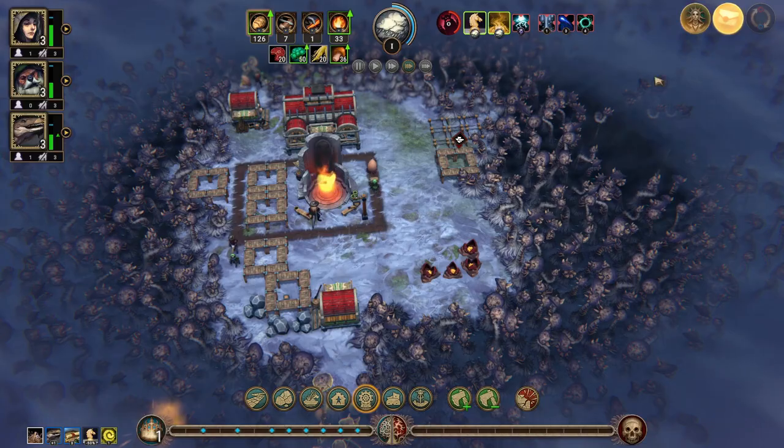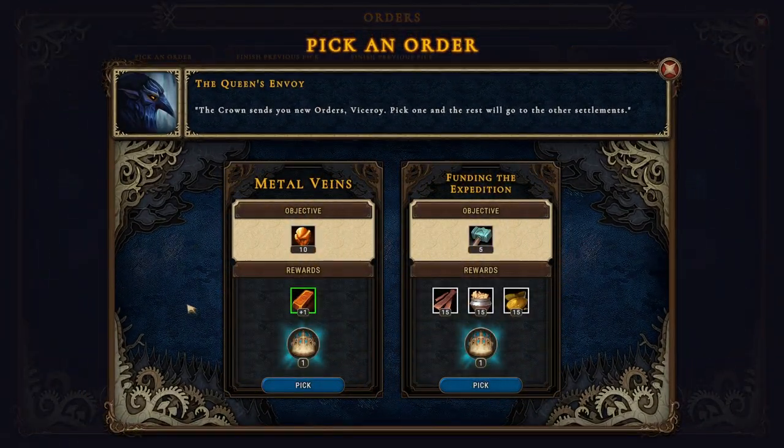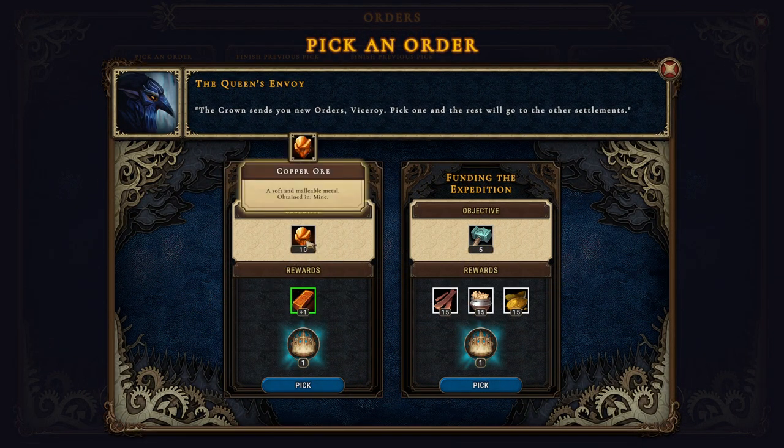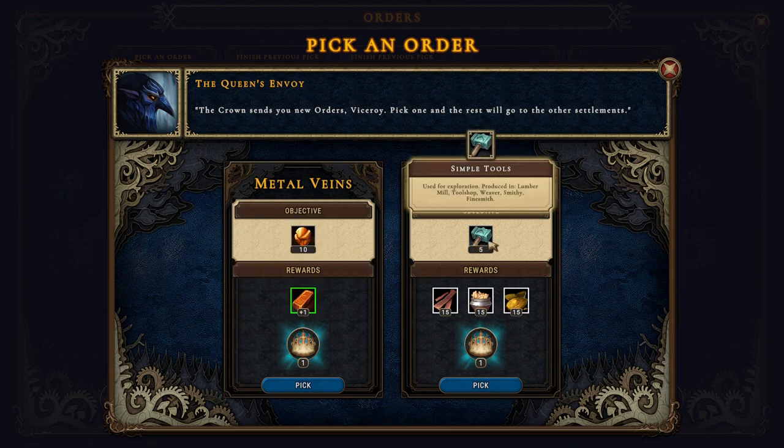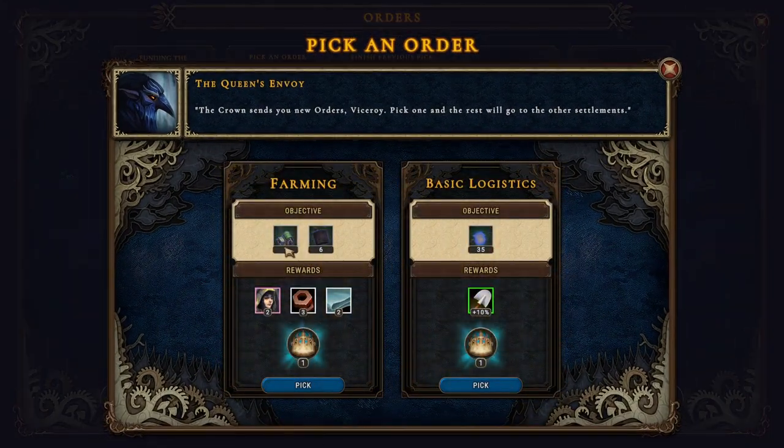I'm not sure that we can get any reeds, so let's wait on picking until we have opened something up. There wasn't a lot of copper ore here, so I think we'll go with this. Small farm — yeah, let's do that, we're going to build that anyway.